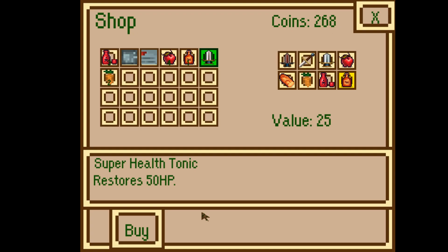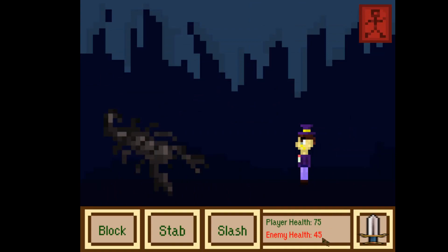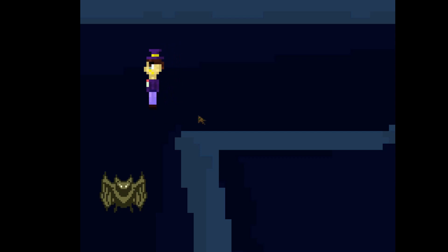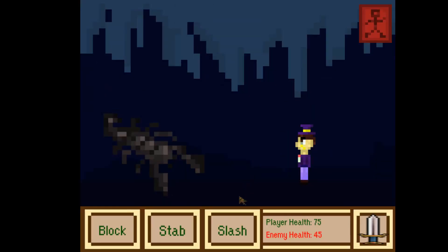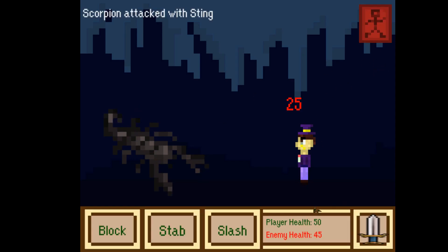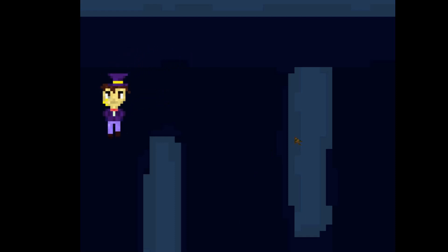These enemies are scorpions, which are a bit harder — 45 health. I did 90 damage thanks to the bonus from the special weapon. You're likely to miss a full attack. There you see, I missed my full attack. Despite having a special weapon you should try to calculate what's the best attack to use.